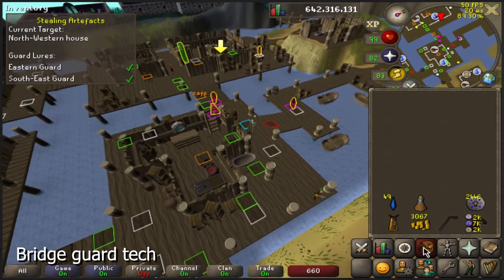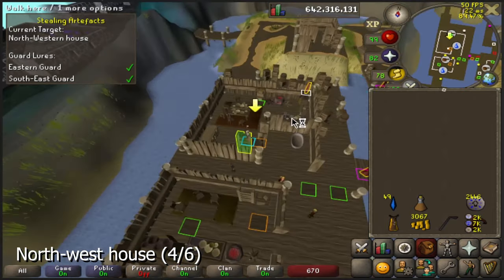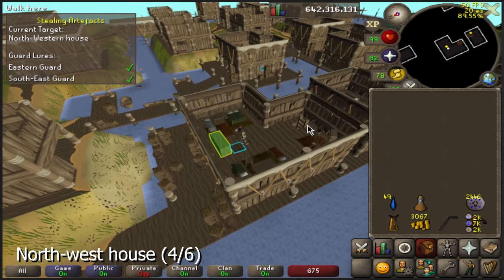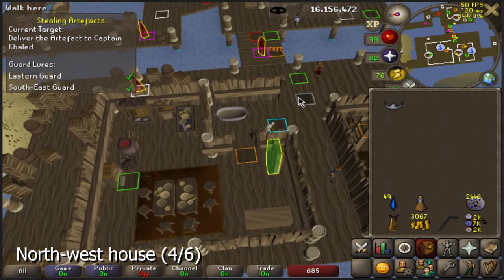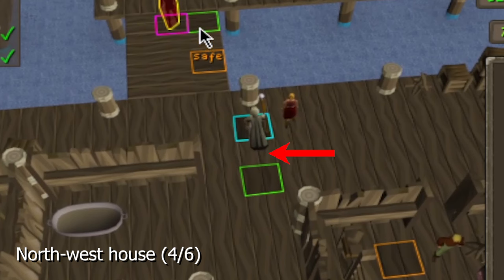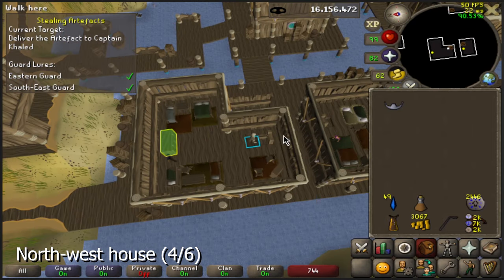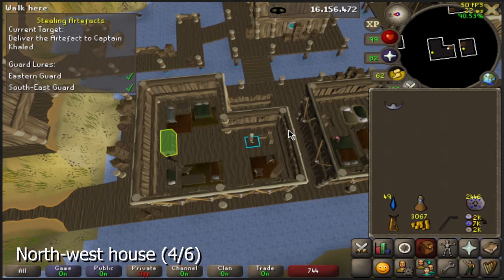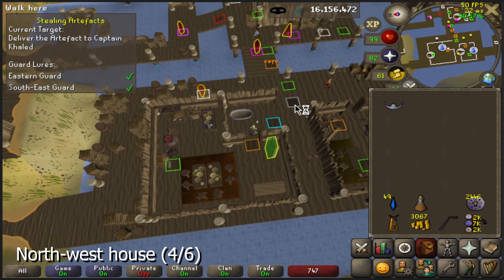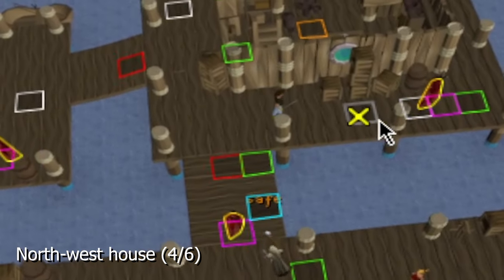Make sure you understand that bridge part so you can put it into practice when coming back from the three final houses. Starting with northwest: after stealing the artifact and climbing down the ladder, move to this green tile first, and then to the one west of the post. If you stand in between these tiles, you will be seen by the guard if he's facing towards you. Then skip past the guard in whatever way is possible. First to the green tile, then to the second green tile, and when the guard is beside or past the safe tile, just keep going.